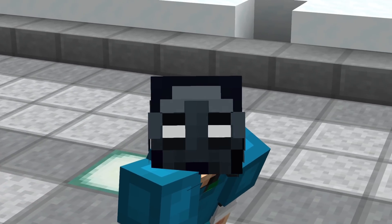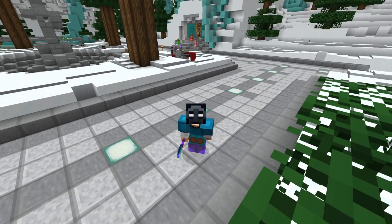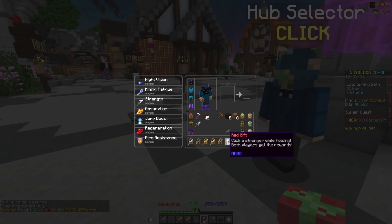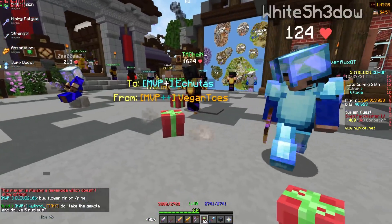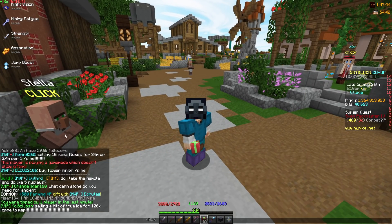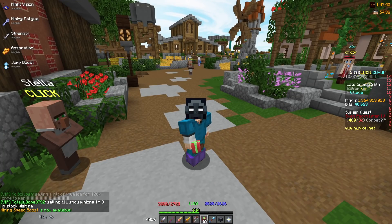The final method is method number three, and this one is actually pretty good. Basically all you want to do is buy a stack of red gifts, go into hub one, and just go ham by spamming everyone you see until people start accepting them. Opening a gift could give you about 500 XP of a certain skill, and you can get alchemy from this.